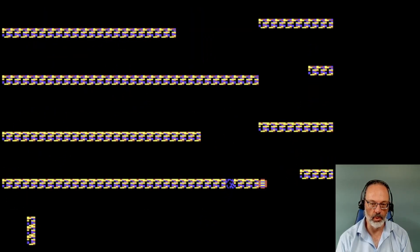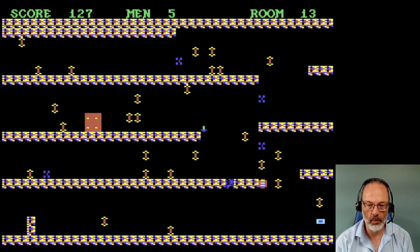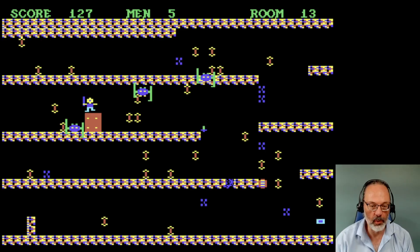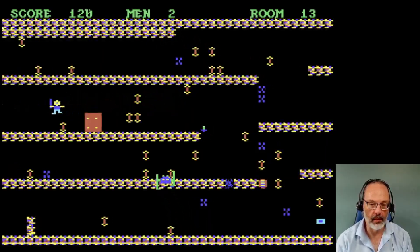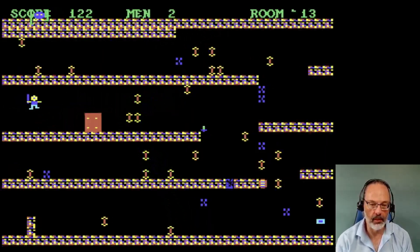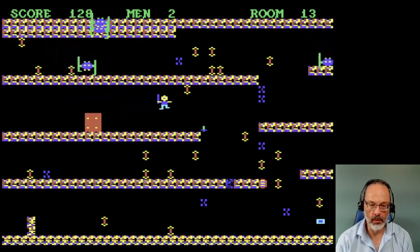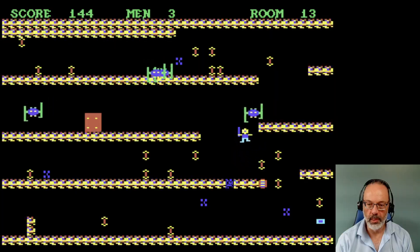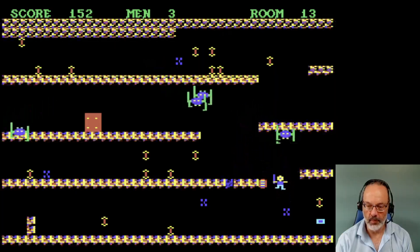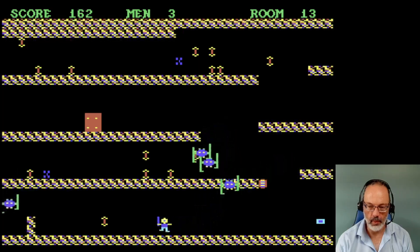Assuming that's a teleporter. There we go. Now what? So much treasure. No keys to be had. I totally shot that guy. I'm out of shots. Room 13. I just realized we've got different rooms here. I don't know what that is — it's the blue thing in the wall.